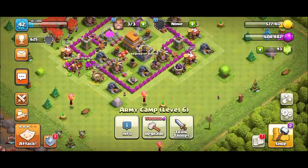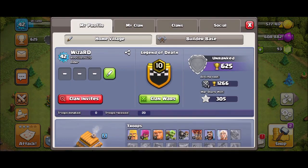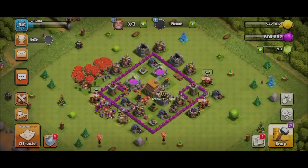So you can see that in Townhall 6, the clan castle housing capacity is 20, which is very important. Most of my troops are maxed out in Townhall 6 — all troops are level 3. I have both spells: lightning and healing spells.